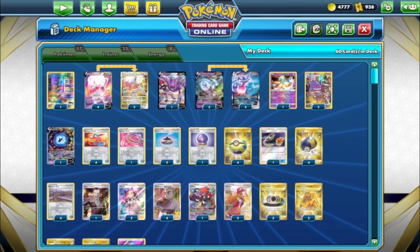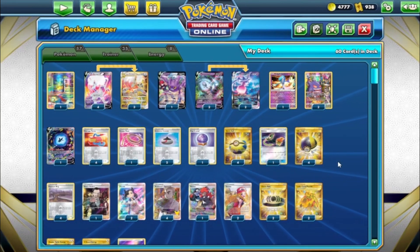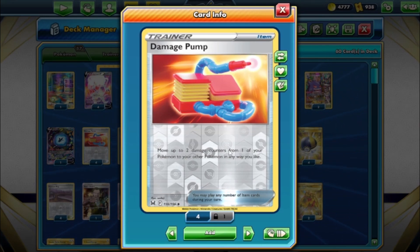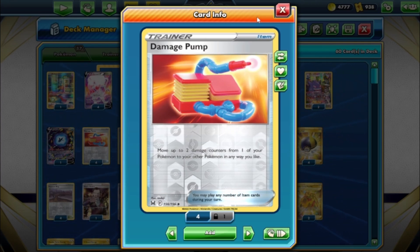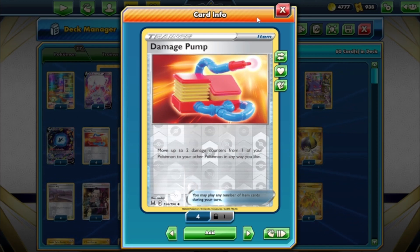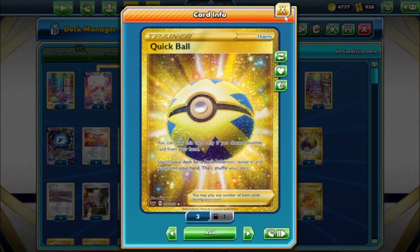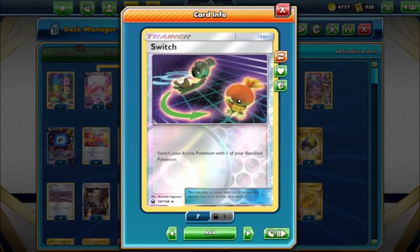We can't attack with Hatterene in this deck since we're running Raihan stuff, but the combo works really well. Also with Gengar, if something damages your bench like Regirock, you just use your two Hatterenes to move that 40 off and it's gone — really cool. Let's go through the items: Damage Pump — move up to two damage counters from one of your Pokemon to another. Escape Rope and Switch for mobility. Evolution Incense, Fox Crystal to grab psychic or Hatterene, four Quick Ball and four Ultra Ball because you want to discard Gengars and draw through your deck fast.